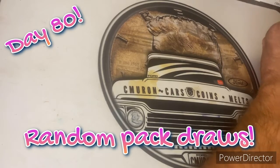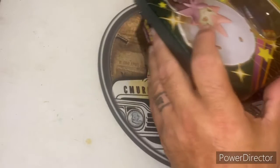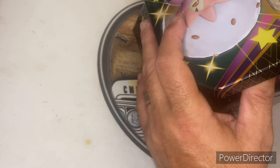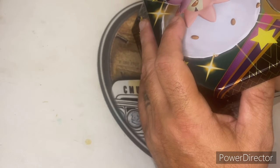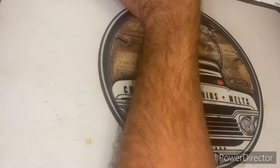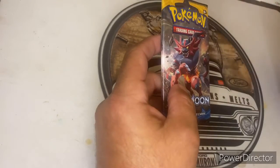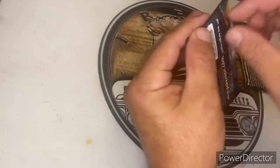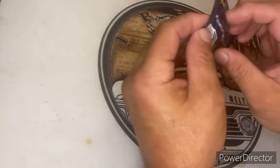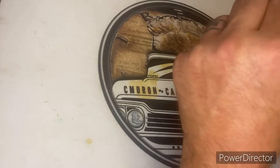Hey guys, it's time for another two-a-day. We're going to reach into the pack box and see what we can pick. I'm going to turn my head the opposite way, reach in and grab one and two. Let's see what we get. This is my two-pack-a-day — I'm going to go through the rest of these cards and see what we got. This should be day 80 of this.